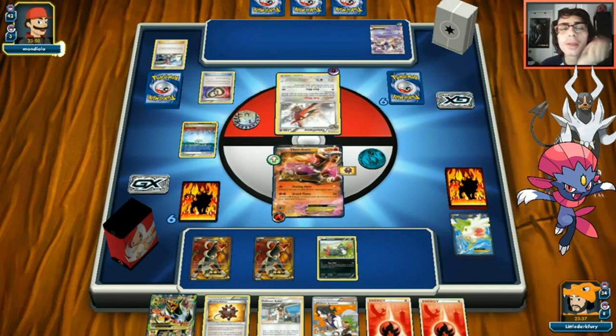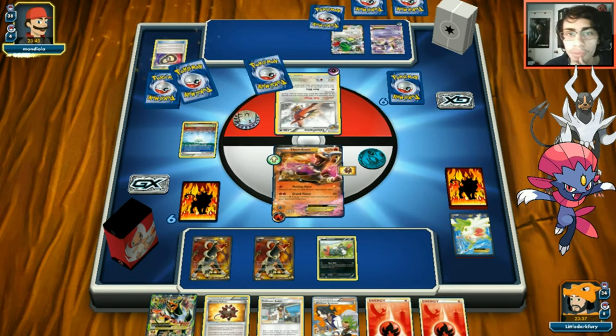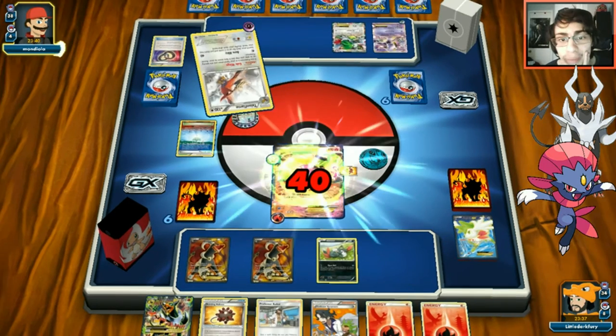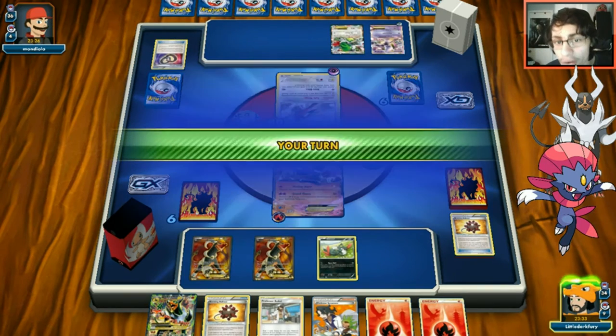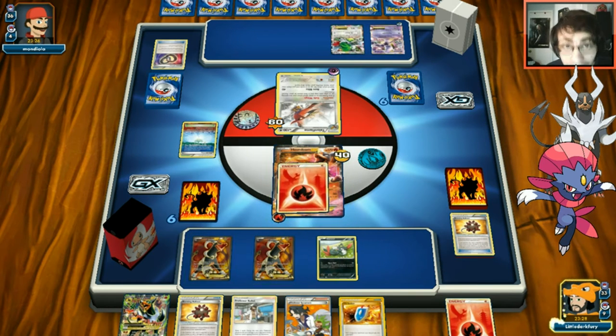Opponent sets up for four. With this hand I'm tempted to mega evolve - opponent is only doing 40 damage so they're not threatening our Houndoom heavily. A Celesteela in the deck might not be too bad. We don't have an N unfortunately, which would be nice to deny the Arrow Blitz cards.